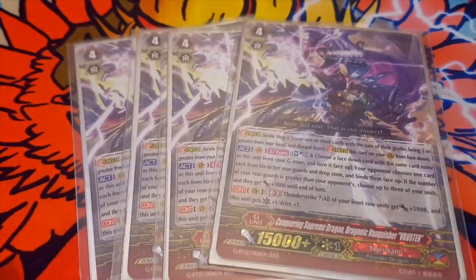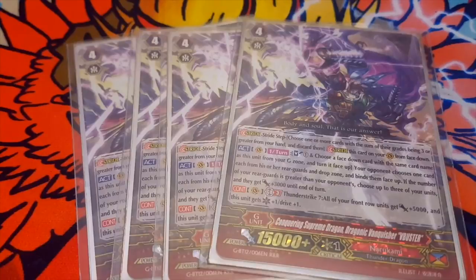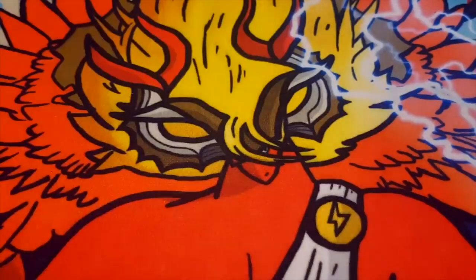Now G Units. First, V-Buster. Its skill is: once per turn, soul blast 1, choose a face-down card with the same unit name and turn it face-up. Your opponent chooses one card from each of their rearguard circle or drop zone and binds them face-up. If the number of your rearguards is greater than your opponent's, choose three of your units and they get 3k until end of turn. Second skill is Thunder Strike 7: all of your front row gets 5k, and this unit gets a crit and an additional drive check. By your first turn you'd ideally reach Thunder Strike 4 to use the grade 3 Sparking skill, get to Thunder Strike 5, stride again for Thunder Strike 7, and by second stride you can use its second skill. Honestly one of my favorite cards in this deck.